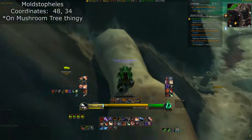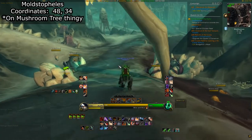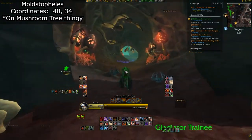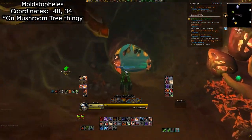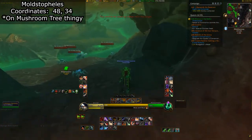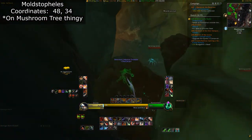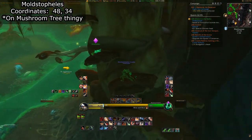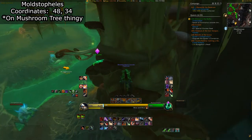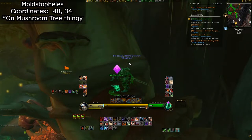Next we have Moldstoffelees. This cheeky little kitten is in quite a precarious position. From Lime's location, head south down the road. After a little bit you should see some friendly Maldraxai talking near a tunnel entrance on the right hand side of the road. Head through this tunnel and on the right there is a large mushroom tree looking thing. Circle around it to the back and hop up the large mushroom sprouts. You may want to use a mount as it makes the jumps a bit easier — just be careful not to go over the edge. For the last jump, face towards the base of the large mushroom tree and jump into the corner. And there we go, Moldstoffelees has been petted.